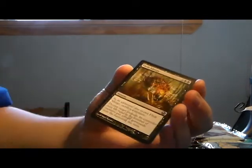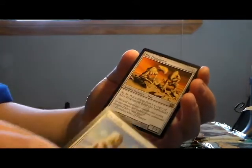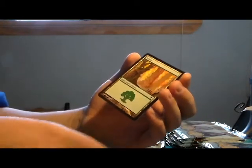Next pack: Clone Shell, Flesh Allergy, Mirror Smith, and the rare is Mirror Propagator. And then a Forest and a Mirror token. Wow, that's a lot of Mirrors in that one pack - Mirror Smith, Mirror Propagator, and we got Copper Mirror as well.